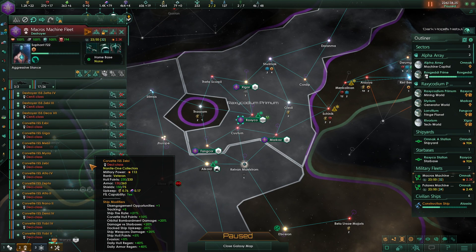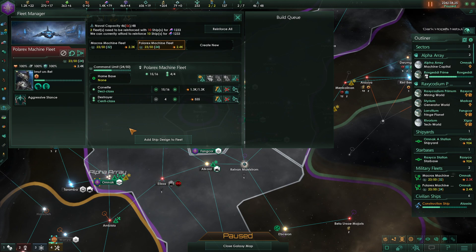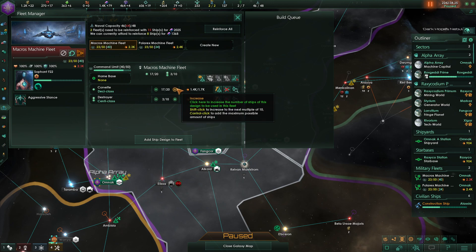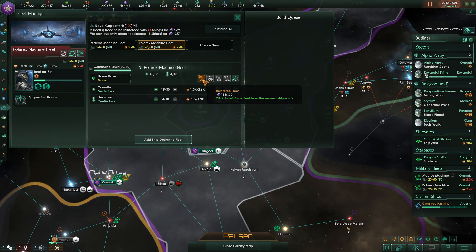I'll probably build a few more destroyers. Let's go to the fleet manager. We've got our Micro Machine Fleet which has 17 — let's take the one down to 20 and take the other up to 10, maybe 30 and 10. Yeah, that seems okay. Same here — we'll go 10, and take you up to 30. Let's reinforce.